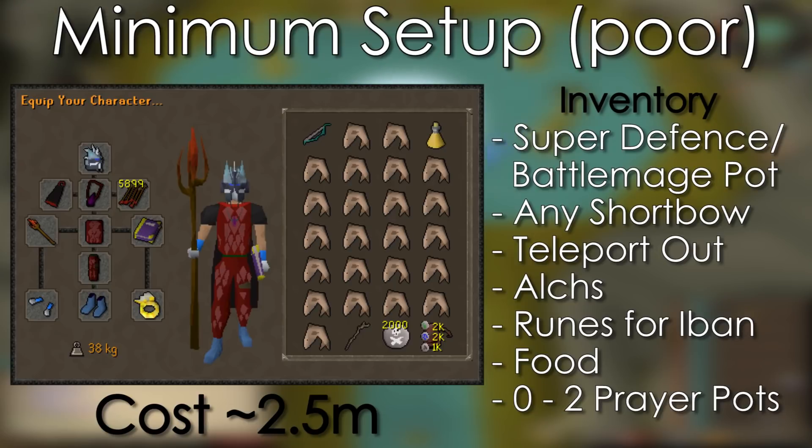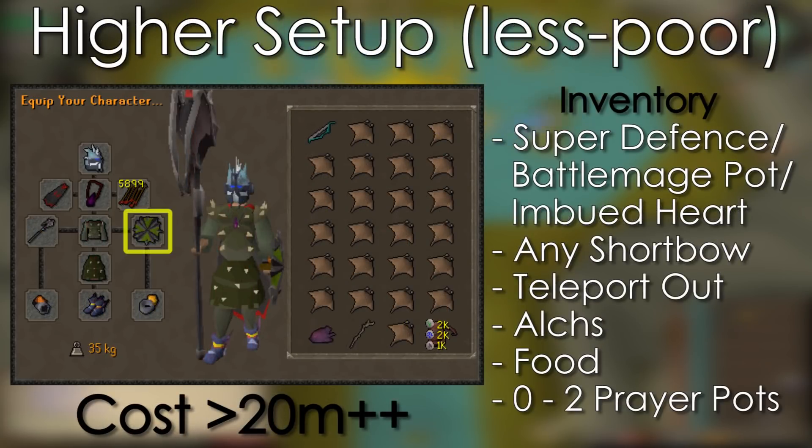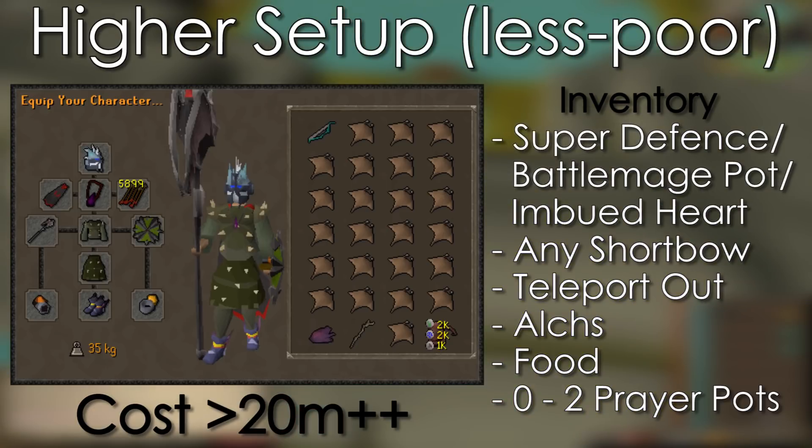If you don't have an Imbued Heart and you'd like to bring a Magic Potion, swap out the Super Defense for a Battle Mage Potion. Here's an example of a higher level setup. You'll notice we've swapped to a high Magic Defense Shield — this could be an Elysian, Spectral, Buckler, or an Odium Ward. If you don't have a Magic Defense Shield, take a Book of Darkness or a Mage's Book. You'll still be taking your best Magic Defense top and bottom, in this case Karil's. For the Ring slot, a Ring of Suffering is best, and then Seer's. An Imbued Seer's Ring is better than a Brimstone Ring here, and considerably cheaper. Don't forget to take Bronze Arrows as you'll need them. The inventory setup is very similar to the other setup. In your Rune Pouch, take Smoke, Death, and Nature Runes for Alching and a Teleport to Varrock. Take an Imbued Heart or a Battle Mage Potion, a way to get there, a Short Bow, and fill the rest with food. If you want to use Augury or Mystic Might, take two Prayer Potions instead of two of the Sharks.